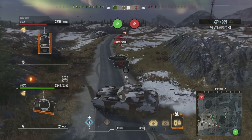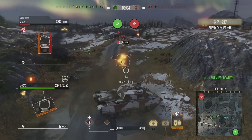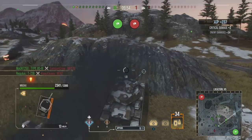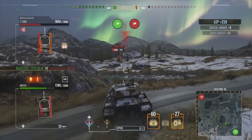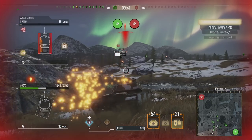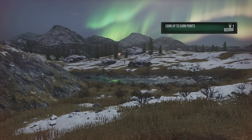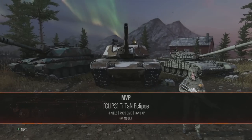As you can see in this replay, we use the mobility to run down this M1A2, getting extra damage as we mop up its remaining hit points. We put a shot into the MBT-70 and then go after a T-72. We hit it on the move, track it, hit it again, and set it on fire before someone else finishes it off — a really good result for damage output and spotting damage combined.